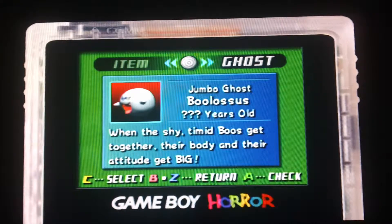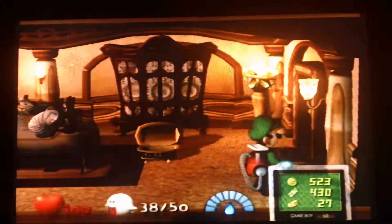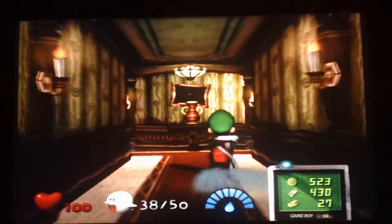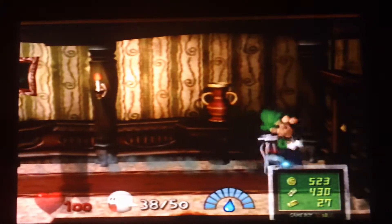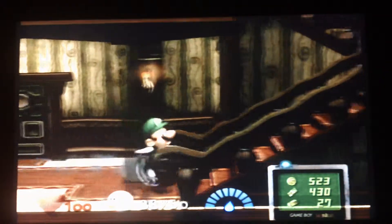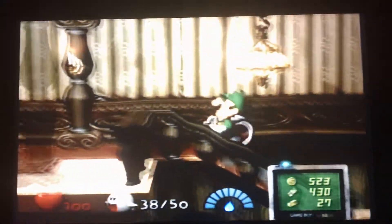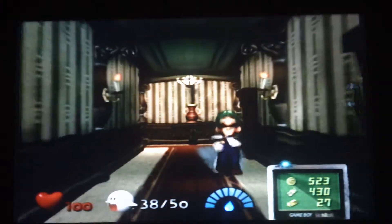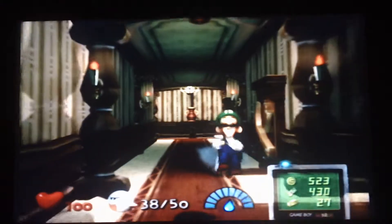Jumbo Ghost Boolossus — when the shy and timid Boos get together, their body and their attitude get big. Are there any female Boos? They're pretty cute — well, to me anyway. And the second floor is all lit up! So we can casually stroll here with nothing to worry about. I'm feeling kind of triumphant. Yeah, two places down.